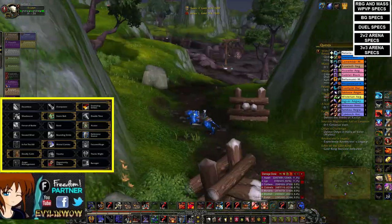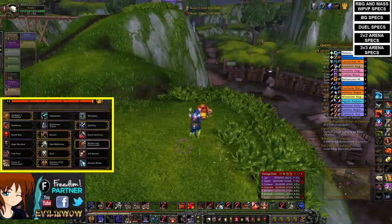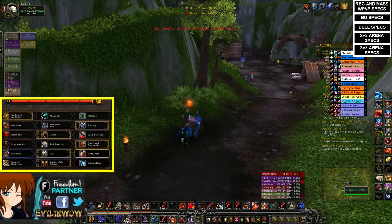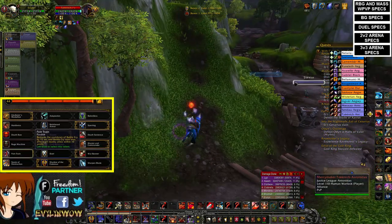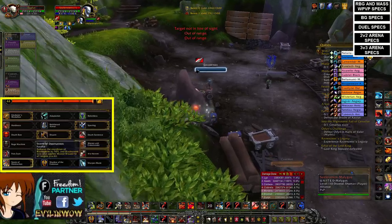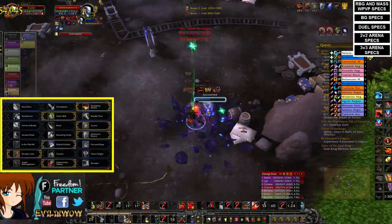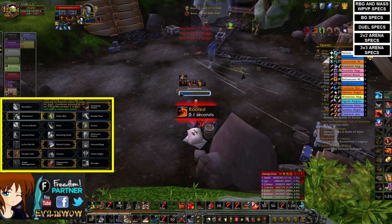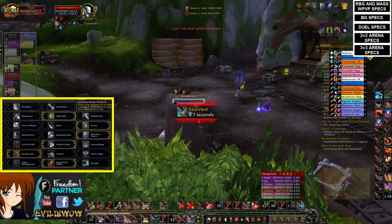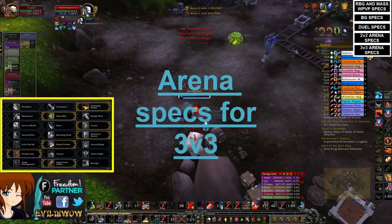Against a melee comp in 2v2, you'd probably go Sparring, Disarm, and Master Commander, and stick with Dual so you can go after the healer. If you're playing double DPS, War Banner might be slightly better, or even Pain Train depending on what damage you want. If you're seeing a lot of roots against caster comps, Storm of Destruction could help, but otherwise this is probably the best spec versus melee comps. Against something like a Holy DK and Warrior, you could stun two of them with Shockwave on a 20-second cooldown.